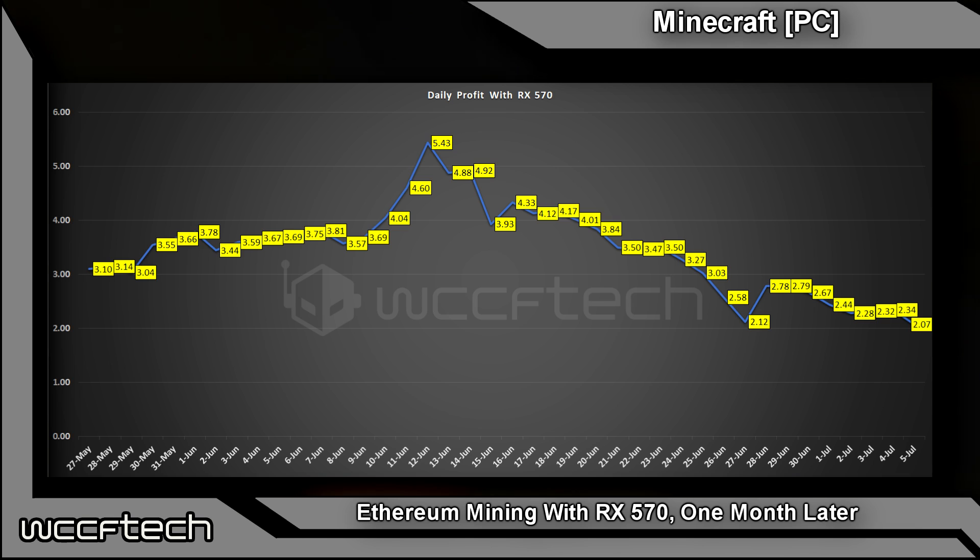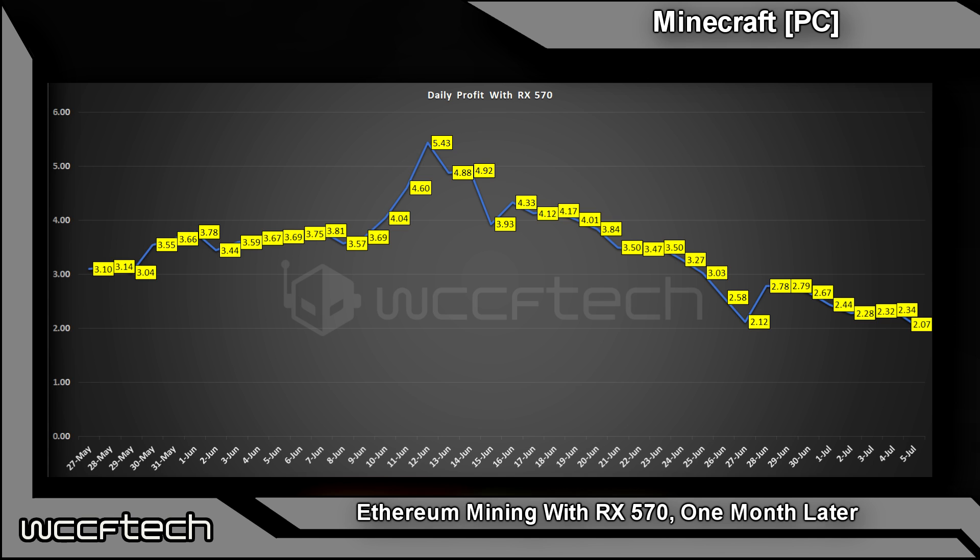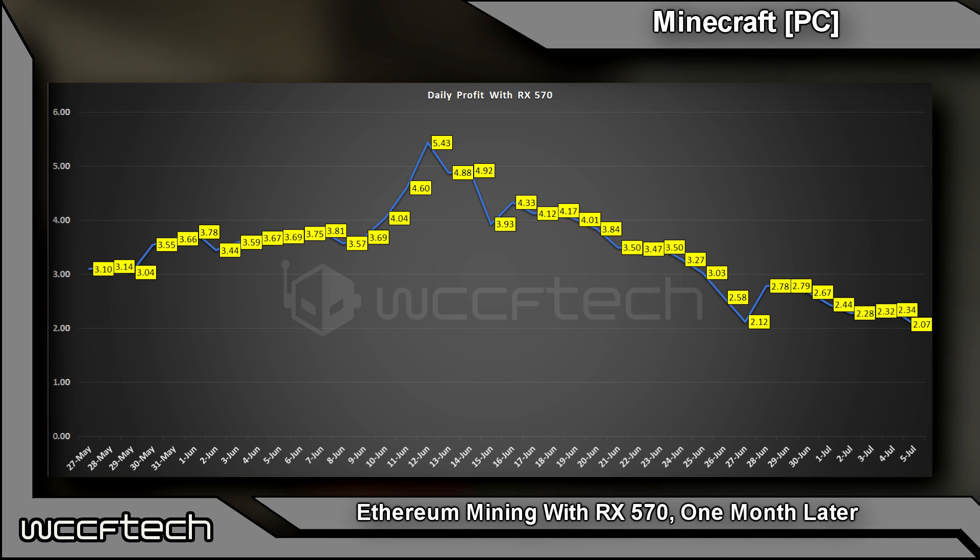Ever since then you can see the price has been dropping — down on the 28th to around $2.12 profit. That's profit accounting for the Ethereum price and the difficulty. It did come back up a bit and then slowly dropped ever since. Actually, the day we did this video it dropped even further — that was July 5th, a couple days ago, and it's July 7th when I'm recording this. The video goes up July 8th, so that's something to take into consideration.